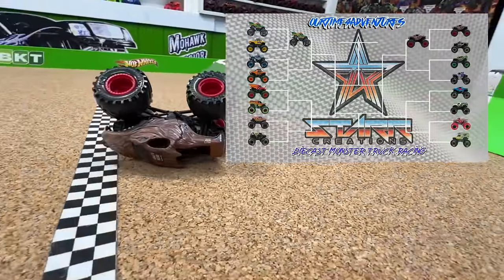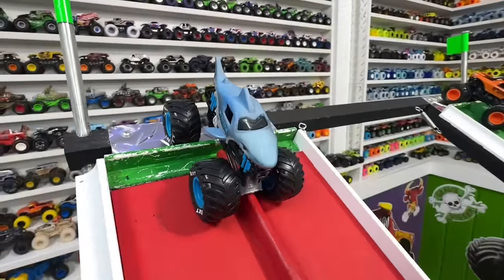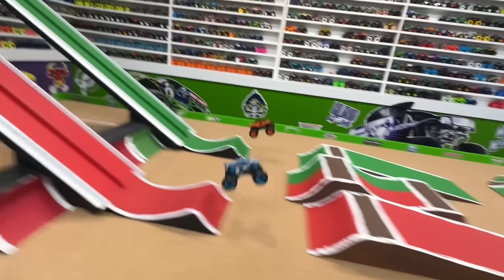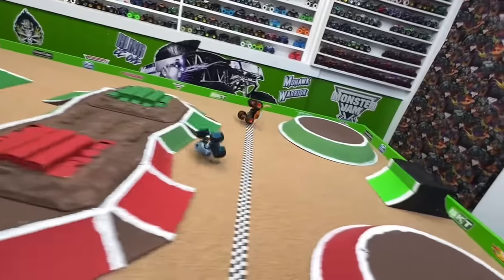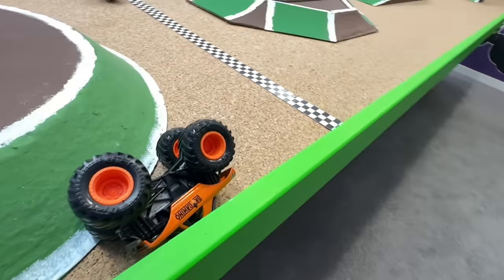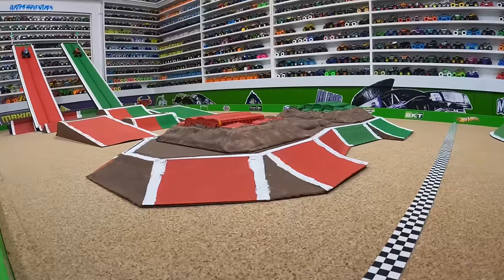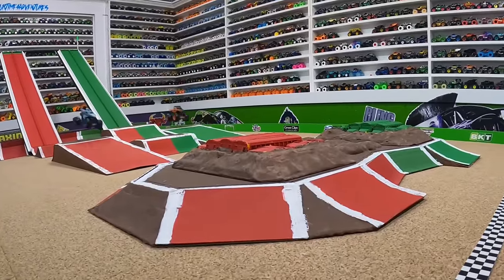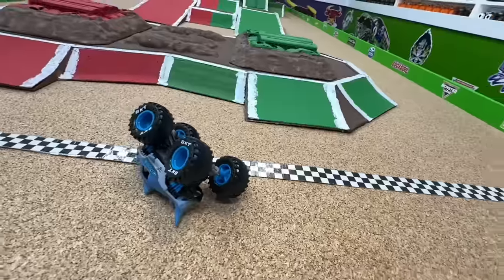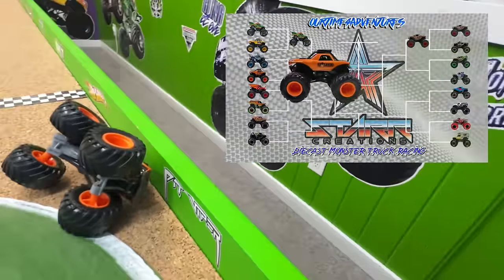Next up: Megalodon in the red lane taking on Bro Camino in the green lane. It's big air from both trucks and still wheel to wheel at the back obstacle, but Megalodon has problems and flips with a huge crash. Bro Camino flips for the win, making it there before Megalodon because of that crash. Another awesome side-by-side race, and unfortunately another awesome truck eliminated. Bro Camino takes the win, moving into the second round.